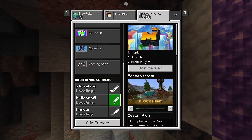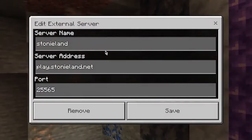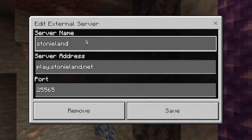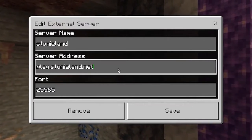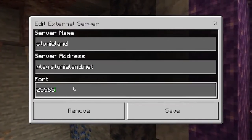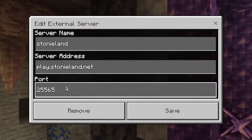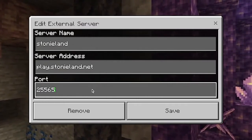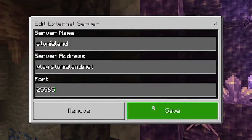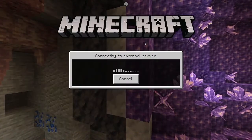If you haven't added a server on Bedrock before, it's extremely easy. You just click this button, scroll all the way down, and click the Add Server button. The name is Stonyland, the server address is play.stonyland.net, and the port is 25565. This is a Java/Bedrock crossplay server, so if you're on Java you won't need to enter the port since it's the default. If you're on Bedrock, make sure to change it. Hit Save and you'll get this pop-up — just hop on in.